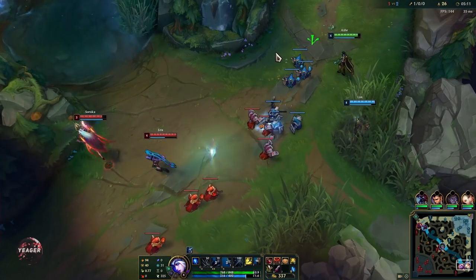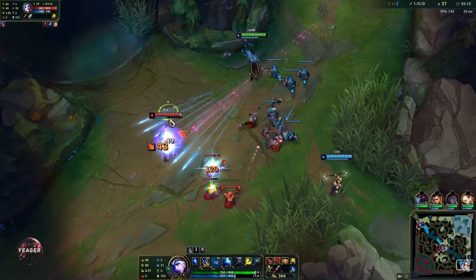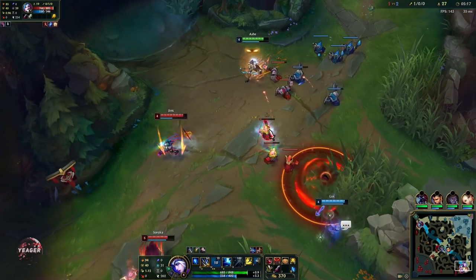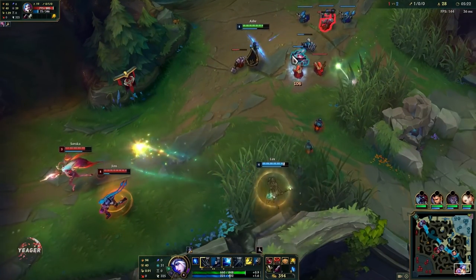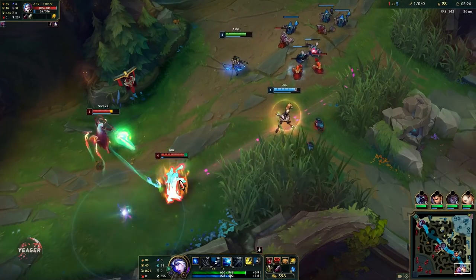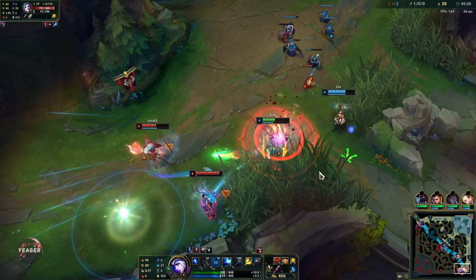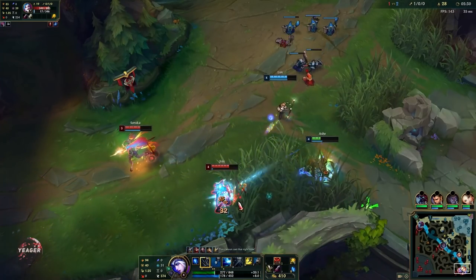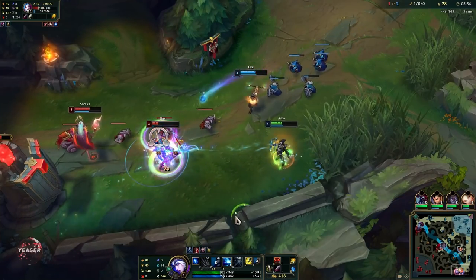When you play her in the lane, try to poke people with your decent range auto attacks. You can start with your W first to slow them and then auto attack afterwards so they get slowed even more. This champion is very good at kiting because she has permanent slows with her auto attack, so if you play against immobile comps, Ash can be really really good.